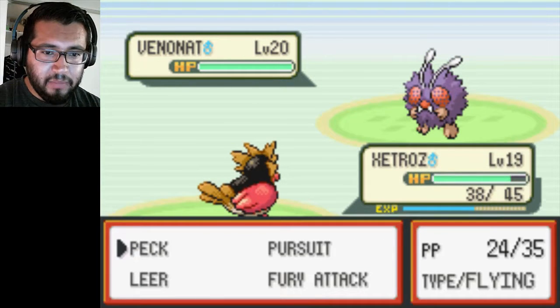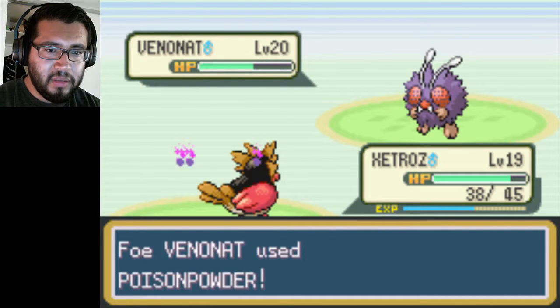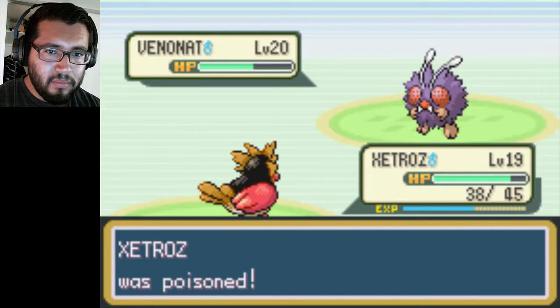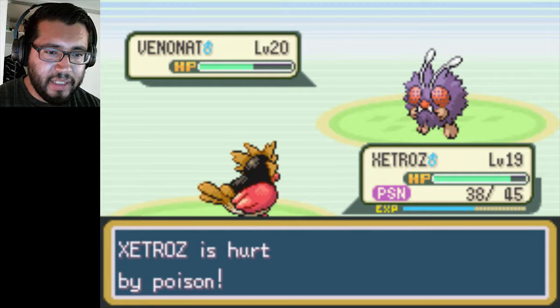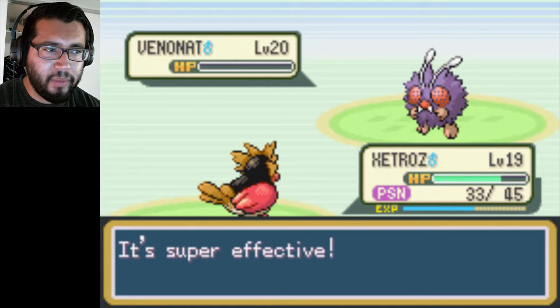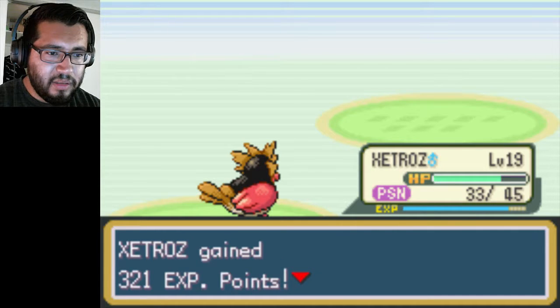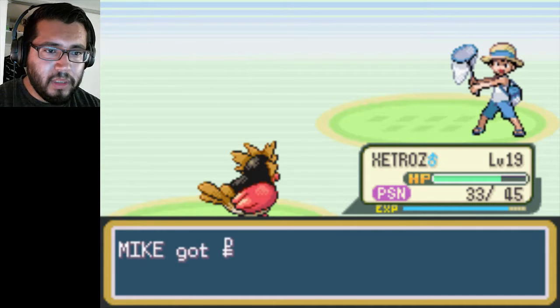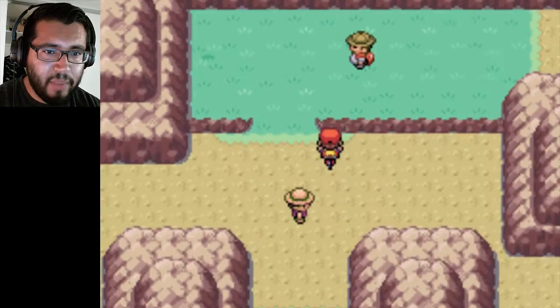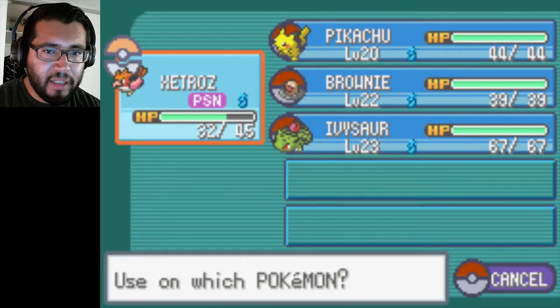Gotta be careful with this guy. At least Peck is still super effective against it. Poison Powder once again — yeah, after I just used an Antidote on him. Oh Zatros, when are you gonna learn to not get poisoned? Well at least you got a crit. Gotta use another Antidote on him. Getting some items after that battle, but I gotta heal up.